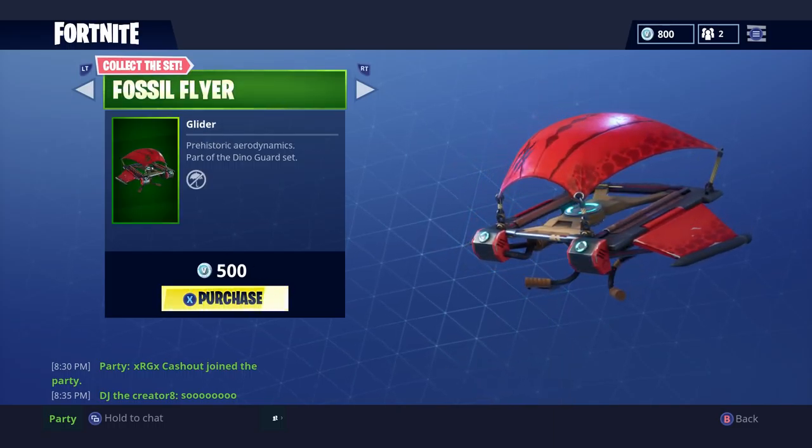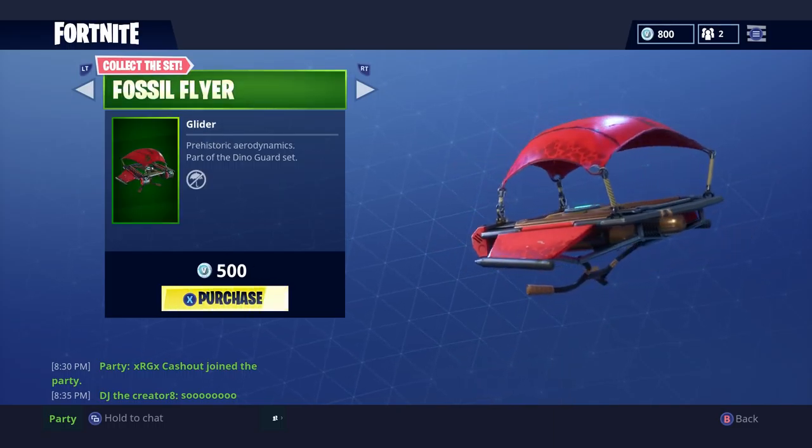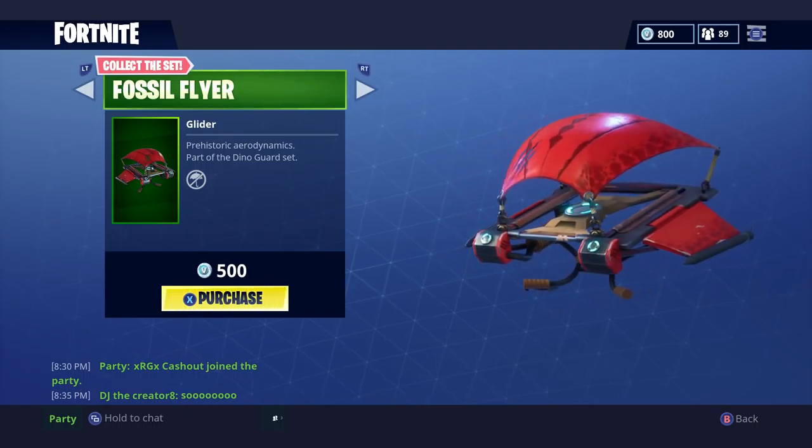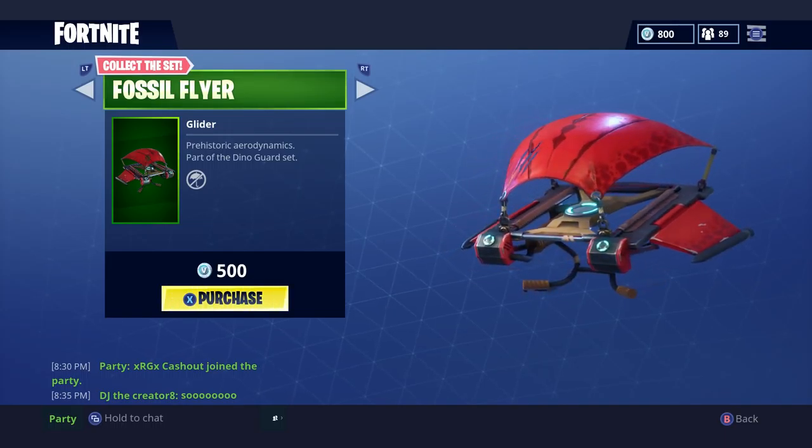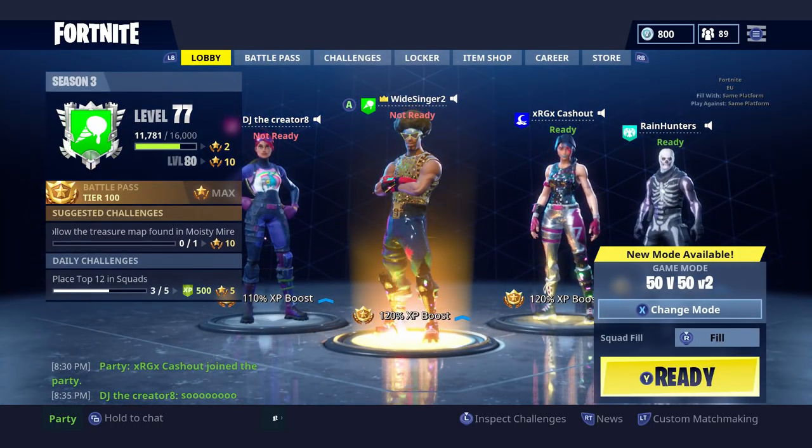Then the Fossil Flyer — what an awesome glider this is as well. I think this is a really cool one. For only 500 V-Bucks, you can definitely get your bang for your buck on this one. It's a really awesome one to grab and I do like the red on it. It doesn't really matter what colour your glider is.